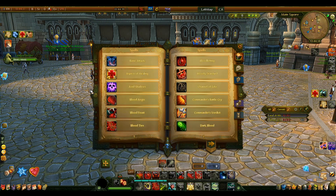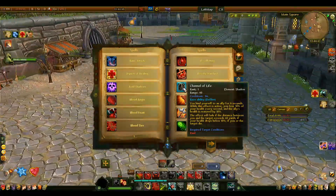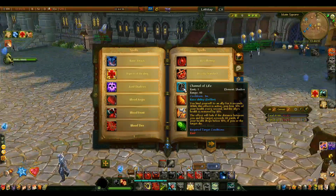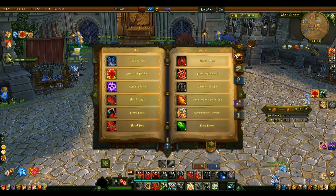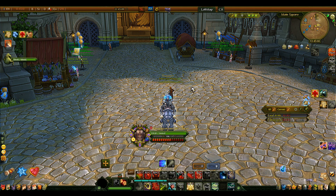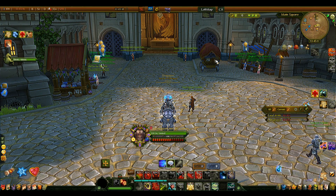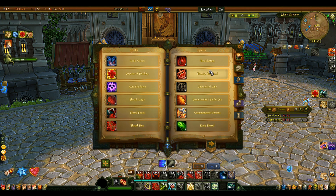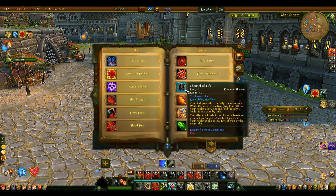For racials, I recommend Channel of Life. This binds you to an ally, draining 10% of your health per second and restoring 10% of their health per second. The conversion ratio is excellent: if you have 344k health that's about 34k per second lost, but on a tank with 2 million health that becomes 200k healing per second. Even DPS players can use this ability off-spec to contribute off-healing on the tank, typically healing them around 50% health.